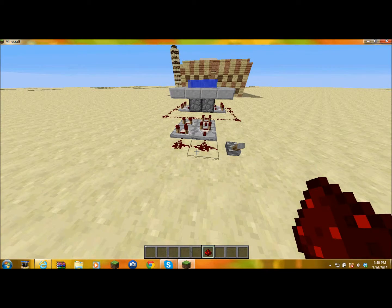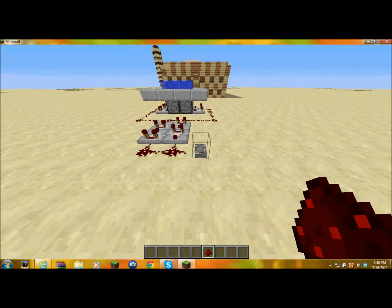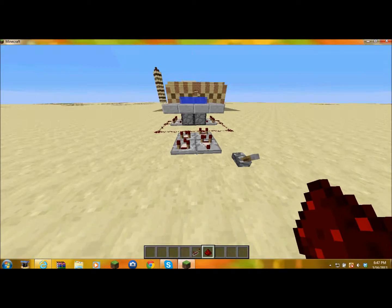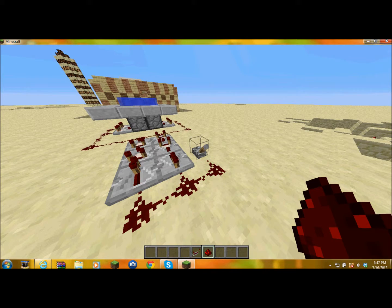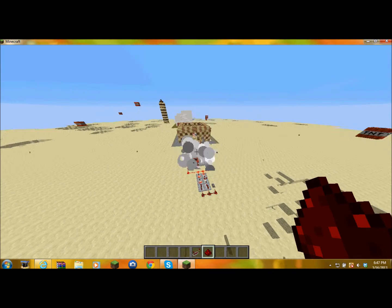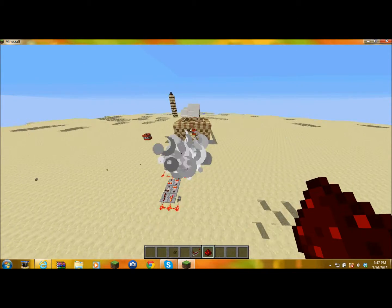That works out fairly well — it gets me what I want to do. Before, the comparators were always updating the dispensers, but they took that out in 1.5, so it's a little slower and the TNT deploy isn't as cool because there's not like a stream of TNT, it's just occasional. But it still has the same effect, so it's still pretty cool to watch. For some reason it shoots them out into like an X shape, because they're all hitting each other at the same time and all repelling each other into four corners. I think that's kind of cool.